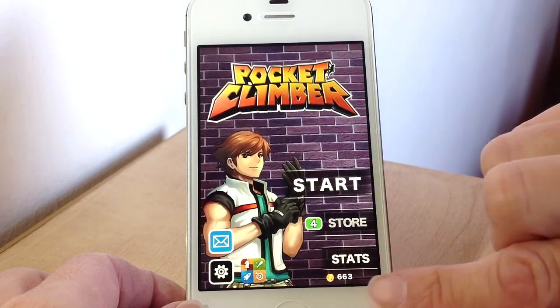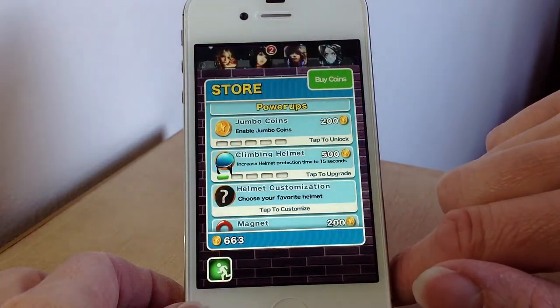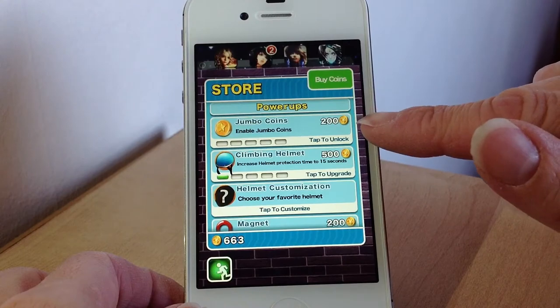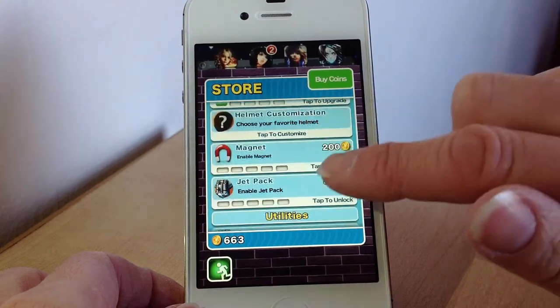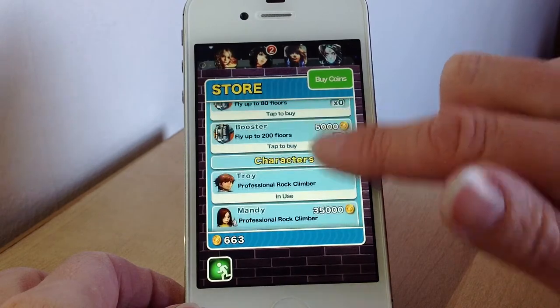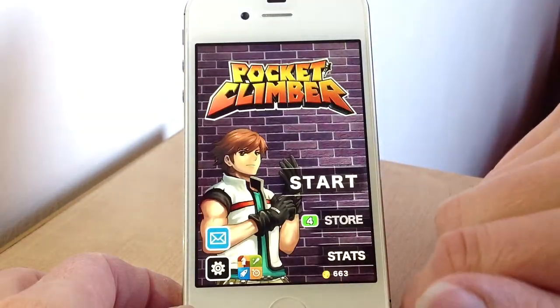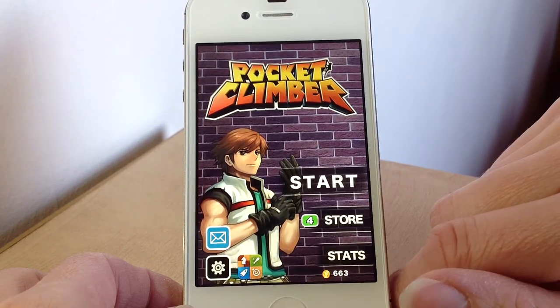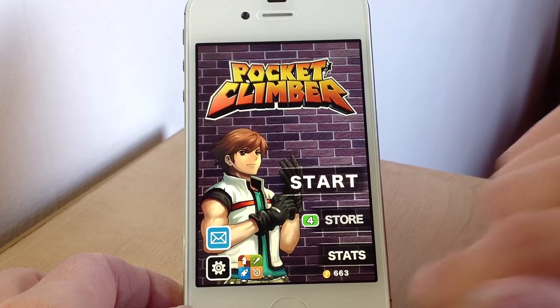With the coins you've earned — I've got 663 at the bottom here — you can use them to buy power-ups. Things like jumbo coins, a protective helmet, or a magnet to help you collect your coins. All these different things you can buy with your coins. You earn the coins in the game, but if you like you can also buy them in-app, though you don't have to. You can still play the game and just keep playing to collect the coins.